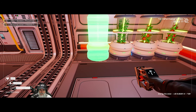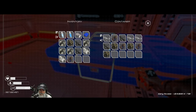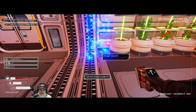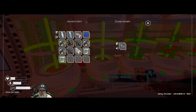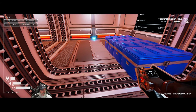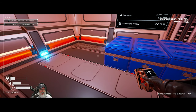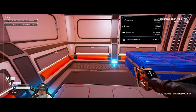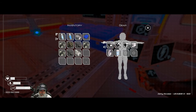Once we get our food situation under control, we'll have a little bit of breathing space and things won't be so touch and go. The game wants us to craft a progress screen, but it hasn't unlocked it yet. When it does, it basically tells us how close we are to the next terraformation levels. Right now we're at the barren level, and blue sky will be the next level. It's kind of cool how it works.